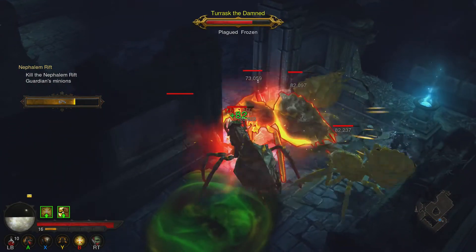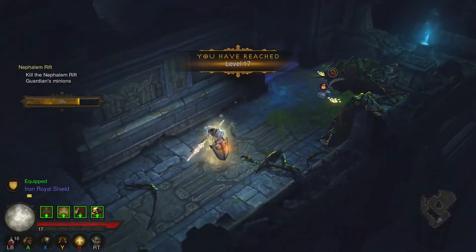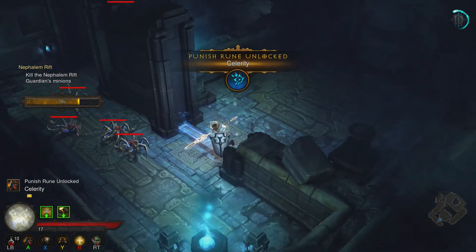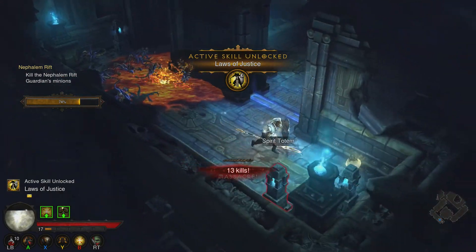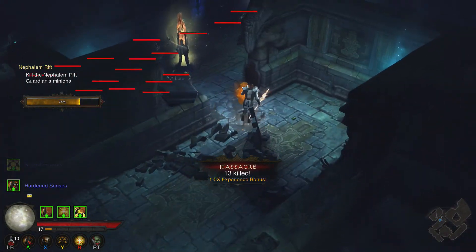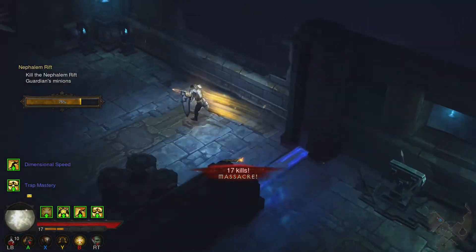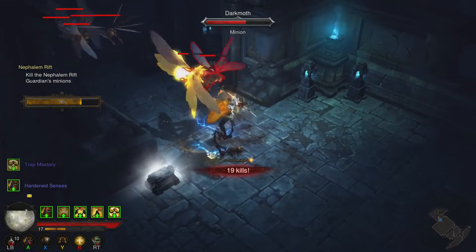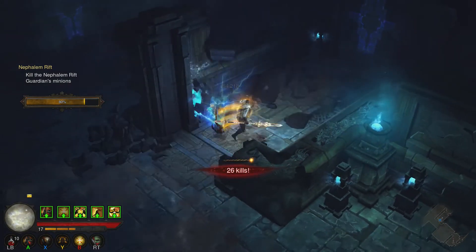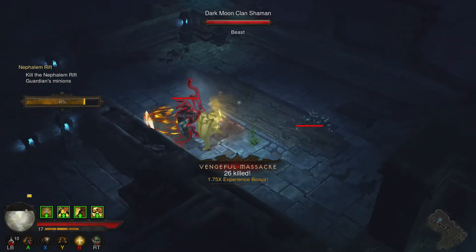Ten and a half minutes — I need to get going. Run faster, fat boy! This dude is so slow. Speed pylon, yay! This is absolutely ridiculous. I'm definitely gonna have to do all the other tunes at high paragon early stage with the hellfire stuff.